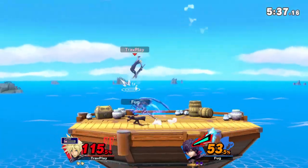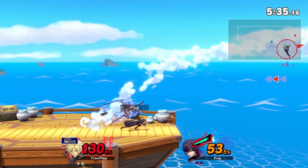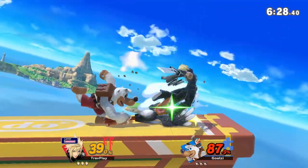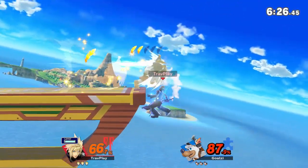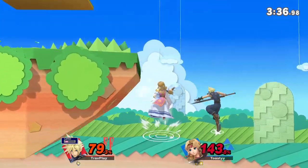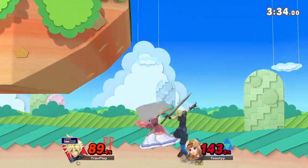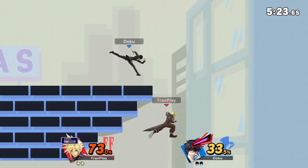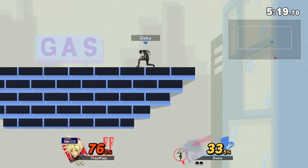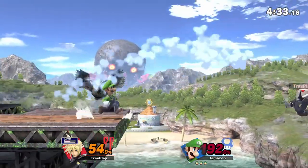Cloud's number one weakness is his recovery. His up B has no horizontal movement and only has a hitbox in front of him, so there's plenty of space to hit him from above or behind. Because his up B goes above the stage, he is extremely susceptible to getting gimped.